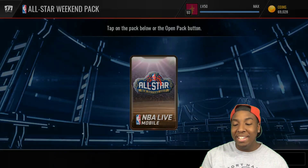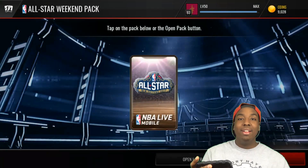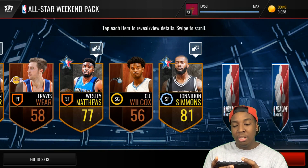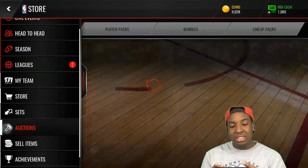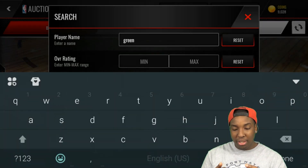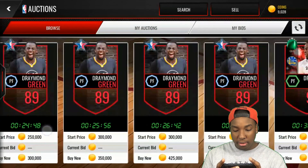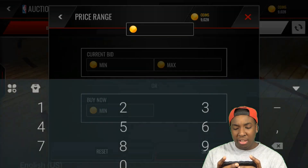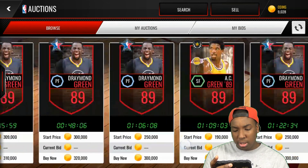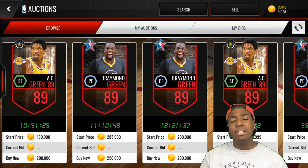These packs have been fire — we've got two more left. We pulled that 89 overall Draymond Green which is pretty crazy. Last pack right here, I'm going to open each player one by one. Let's look up how much that Draymond Green goes for — he goes for 300k, around 329k. That's a pretty good pull.